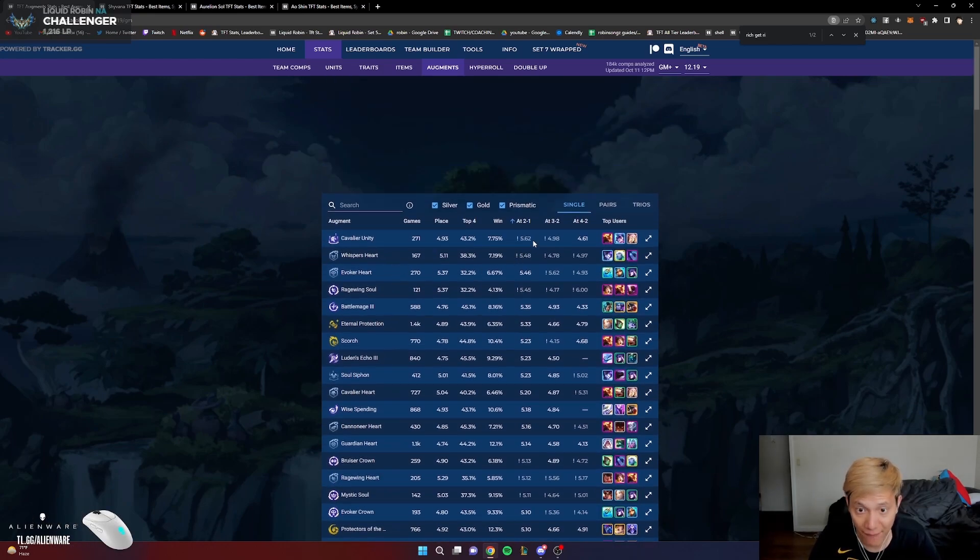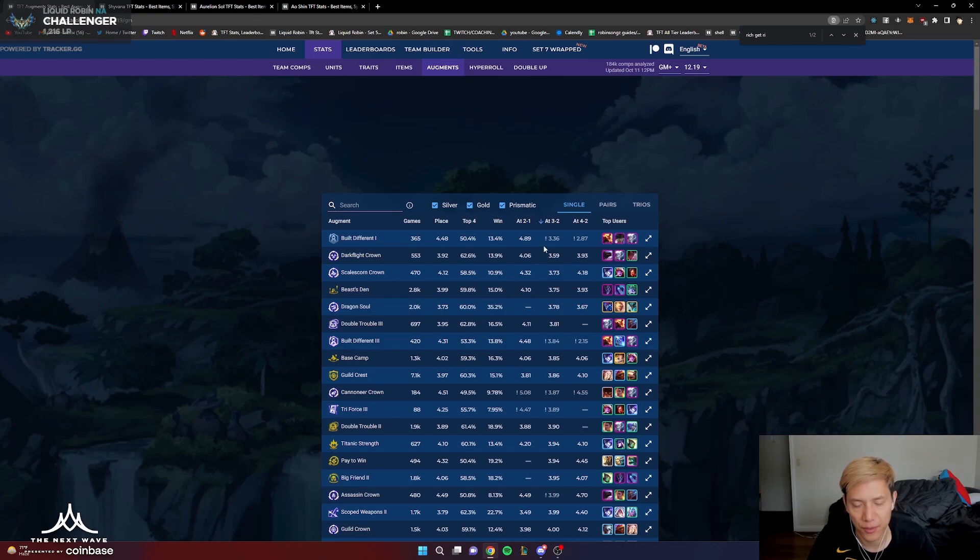You can also sort from highest to lowest to see augments you should probably never take — like Cavalier Unity, Whisper Heart, Evoker Heart, Rage Being Soul, Battle Mage 3, Eternal Protection. Anything averaging above 5.0 you probably never take. You can also check the 3-2 augment average placements — they're totally different. Sorted by 3-2, a lot of top ones are gone and new ones appear, like Dark Flight Crown, Skills from Crown, and Beast End for Shapeshifters with attack speed.